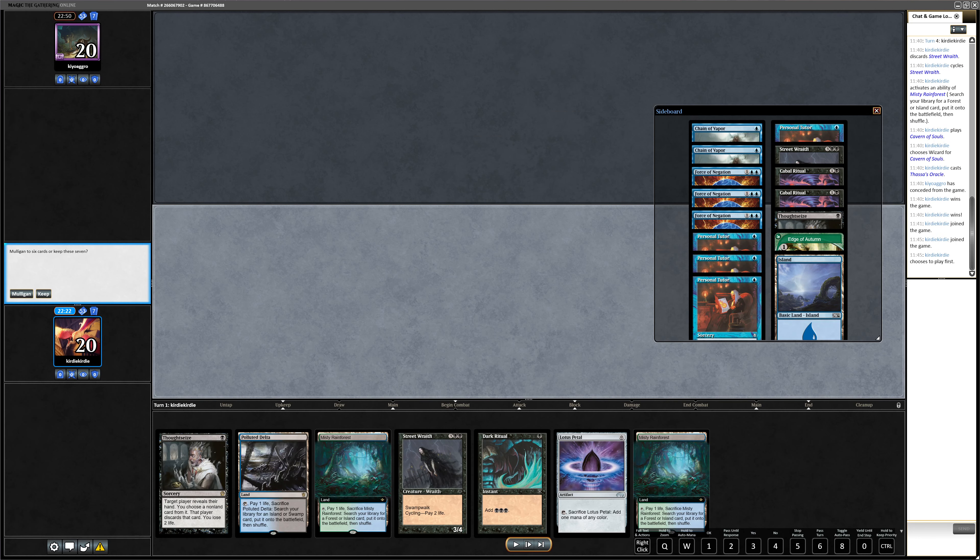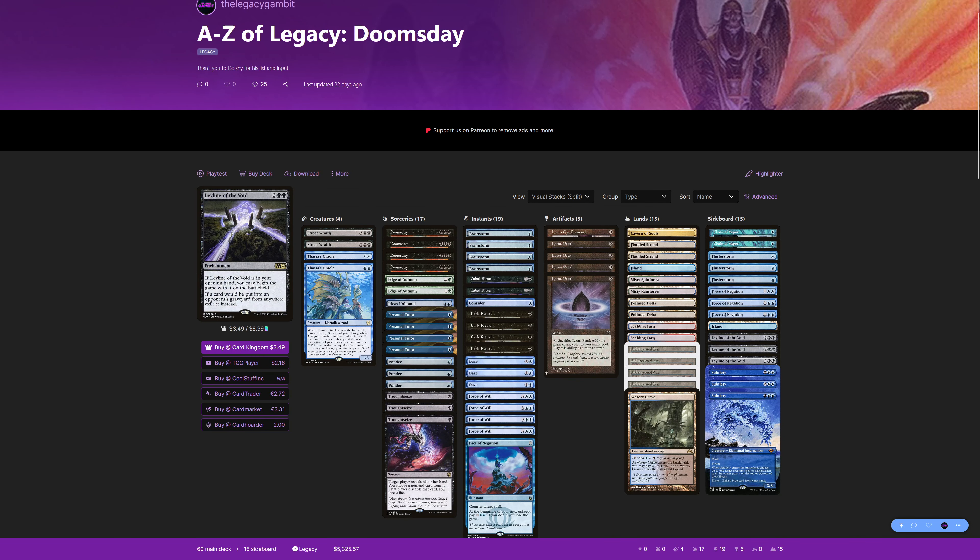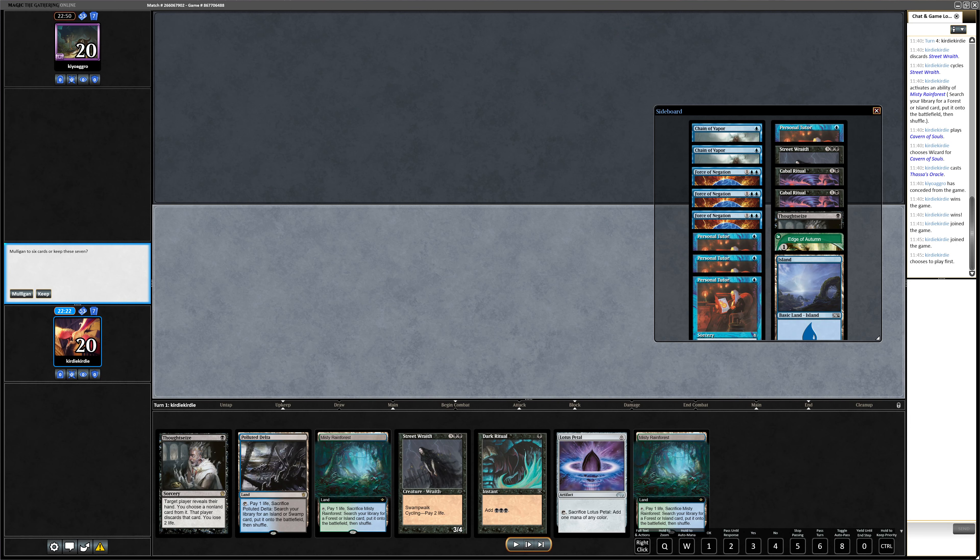For game two I wasn't sure how to board — on one hand it's Scam, on the other it's Reanimator. I put in the Leyline of the Void, good against both. I put in Subtlety — good against Grief. And Flusterstorm — good against Reanimate, Force of Will, and Daze. I removed the Personal Tutors because there's so much countering and discarding that card advantage is important. I also took out Cabal Ritual because it's the worst ritual, and a Thoughtseize.